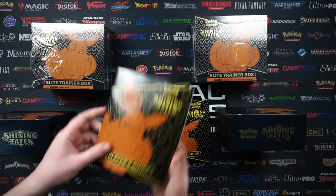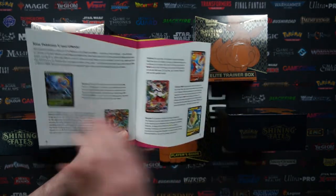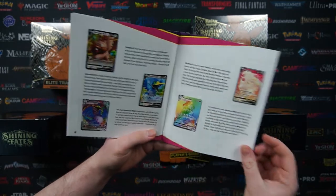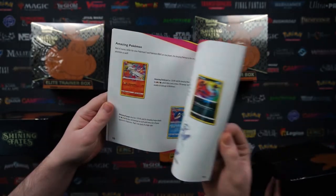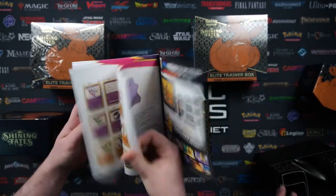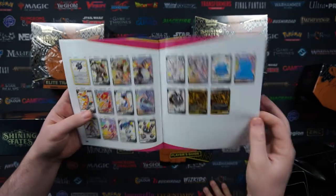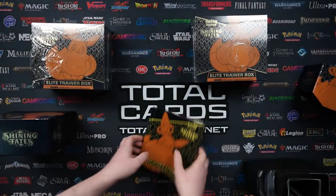If this is your first time checking out a Shining Fates video, you probably may not have seen the set list. With every Elite Trainer Box you get a player's guide so you can see what cards are in the set — some strategies if you're a player, some reprints, and some new Amazing Rares with that Reshiram looking very cool. There are three Amazing Rares in total from the set. The back page is where the money is at — you can see there are all shinies, beautiful cards, shiny gold. Those are the cards we are mainly looking for today — ultra rares, it's going to be very interesting.